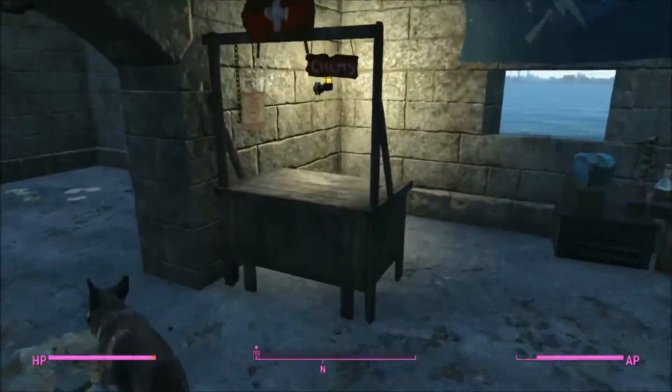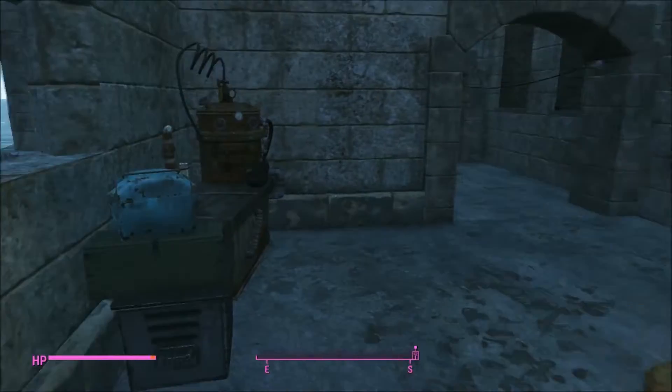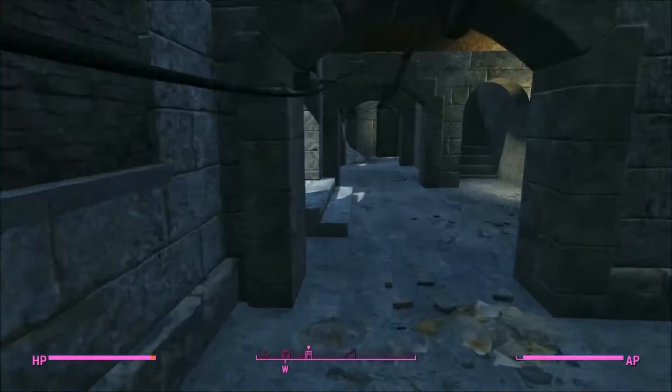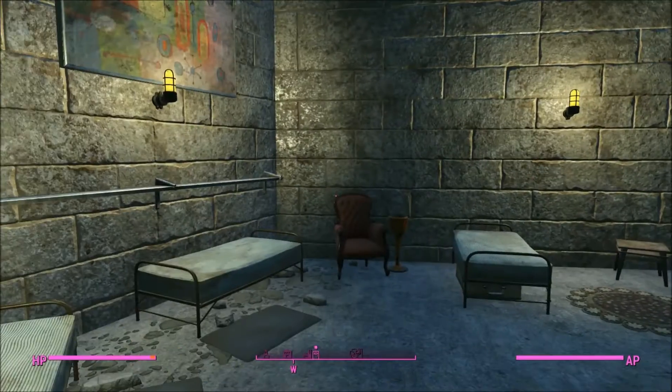So this is the medical area. I still haven't put a settler here - once I get more I'm gonna add someone to be here at this station. But here's the chemistry station here. And all the way at the end I have this kind of weird room right here - I decided to add a bathroom.